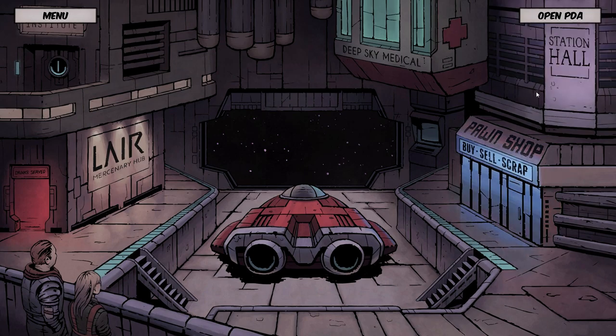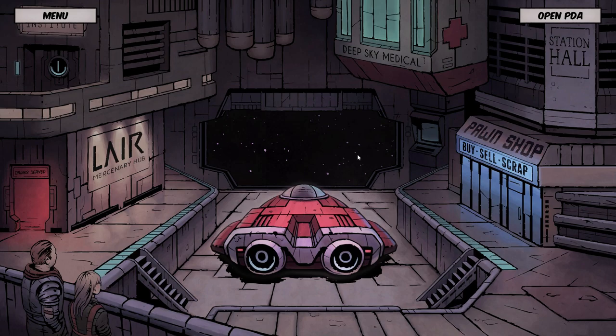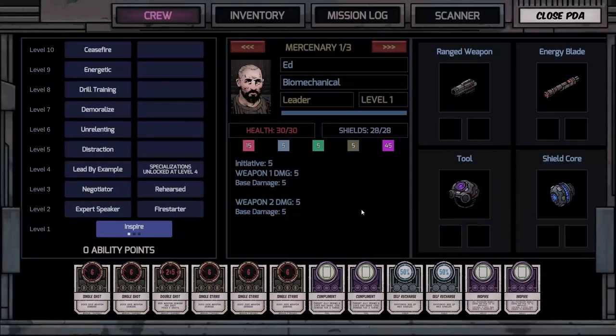We've got Deep Sky Medical where we can heal up after missions. There's the lair where we can pick up contracts to earn money. There's the pawn shop where we can sell and buy stuff. And then the shuttle right here will take us to the various derelicts that are open to us.